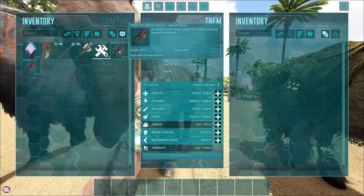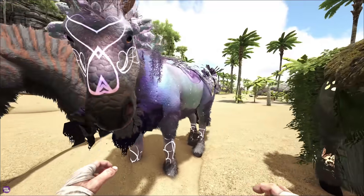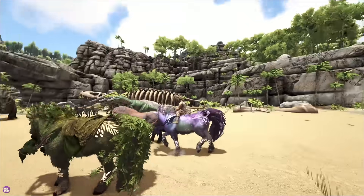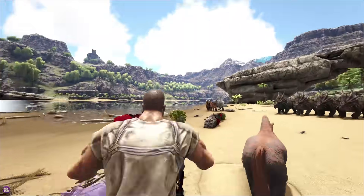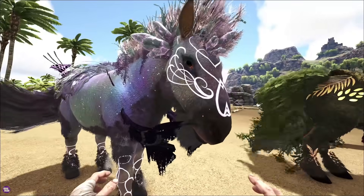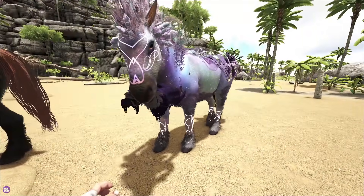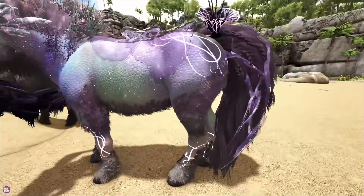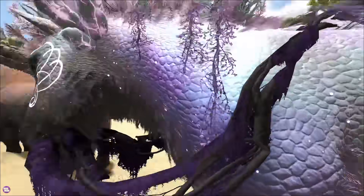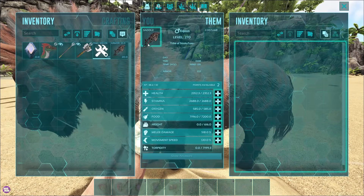Next up we have the Arctic one. Oh my God, wow. Why does that look like a galaxy? The saddle is like galaxy-ish, it's like invisible. Okay, this one's kind of my favorite — that is actually beautiful. That's like the girliest saddle, but I love it. All right, last one for the horse is the Aquatic one.